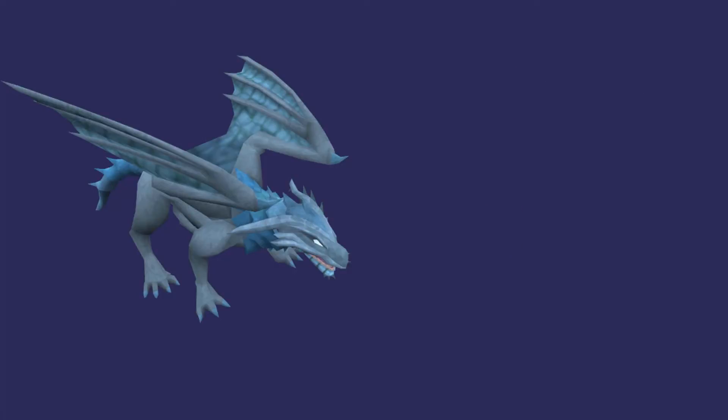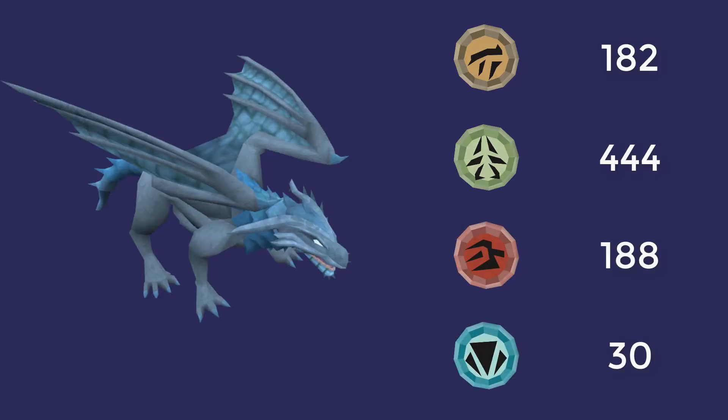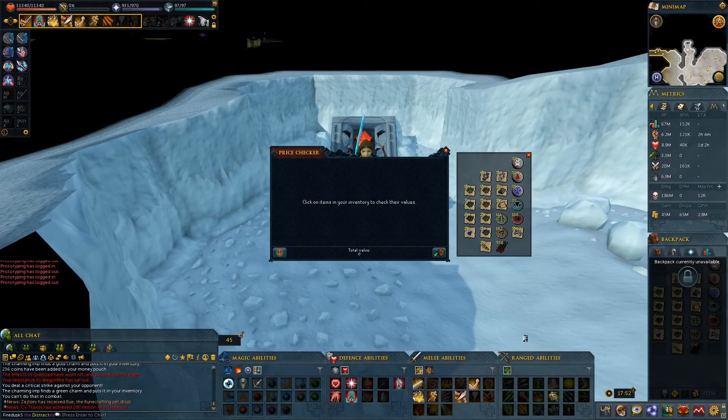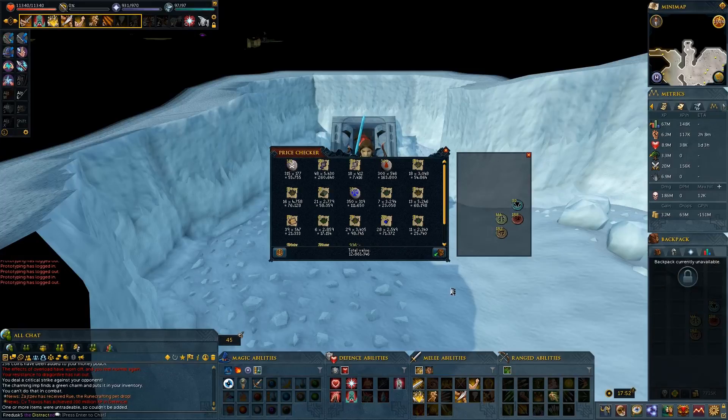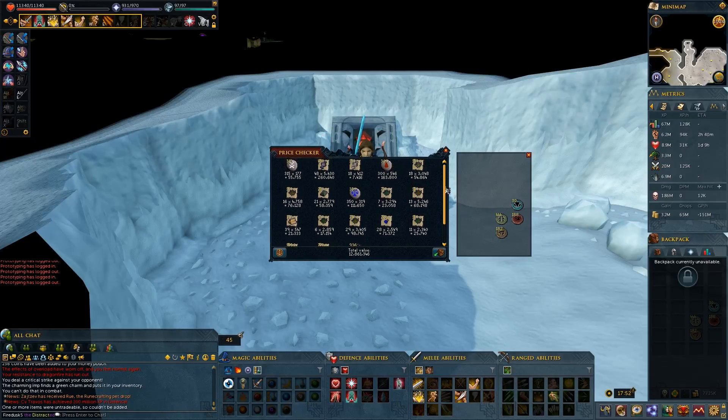Looking at the charms, I ended up collecting 182 gold, 444 green, 188 crimson, and 30 blue. After the 1,000 frost dragon kills the total loot came to 12,861k. I picked up the majority of herbs which were worth something, so that's not including the guam and harralander and toadflax roots I believe. Hopefully you enjoyed the video — like if you did, subscribe to see when a new video is released, and see you in the next one.